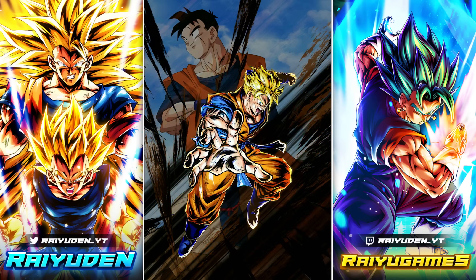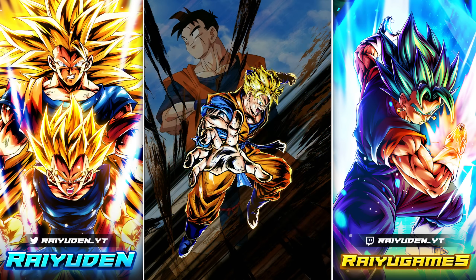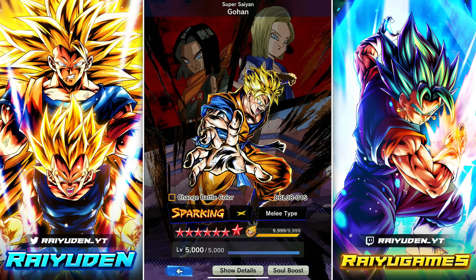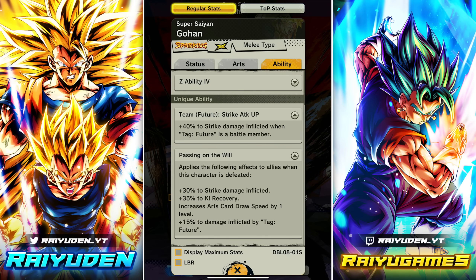All right, what's going on, you all? It's time to bring back a tried and true tradition of letting this guy get killed for a bunch of buffs. He is the only unit to give card draw speed as a death buff, and if you're a Future Battle member you get quite a bit more. You get some additional damage. UVB is able to leverage this far better than anyone else because of the additional key recovery and how his unique gauge works.